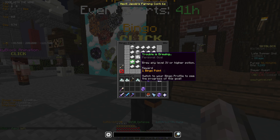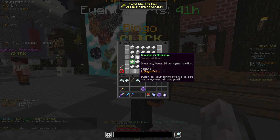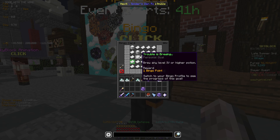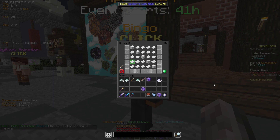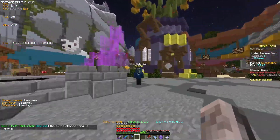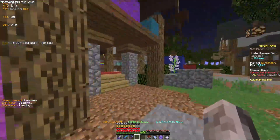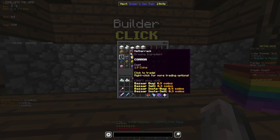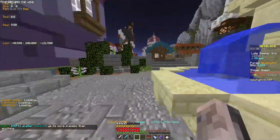Brew any level 4 or higher potion. In my opinion, the best one for this is to go to the Mines of Divan and get the enchanted gold necessary to do that, since you will be going to the crystal hollows for a feature goal. The gold is to get an absorption potion. Another way, according to the Bingo Brewers guide, is by getting a speed potion, which is by getting enchanted sugar from farming in the mushroom desert. Also, to get the glowstone for the potion, all you've got to do is buy a glowstone block from the builder and break it on your island — it will give you the glowstone dust.